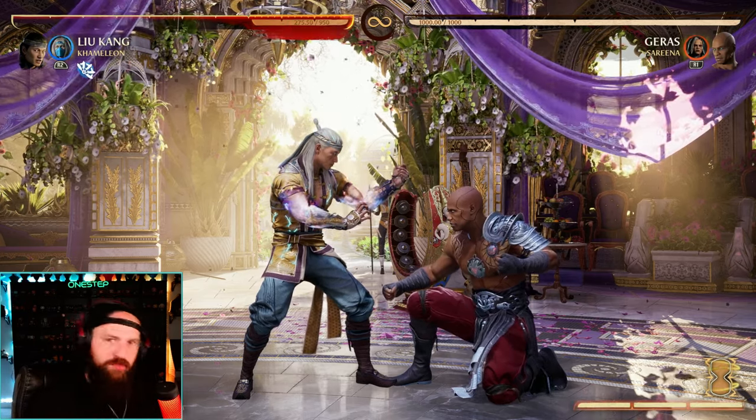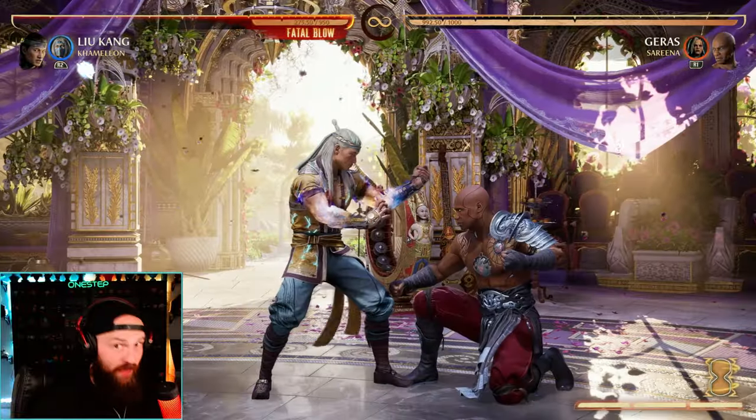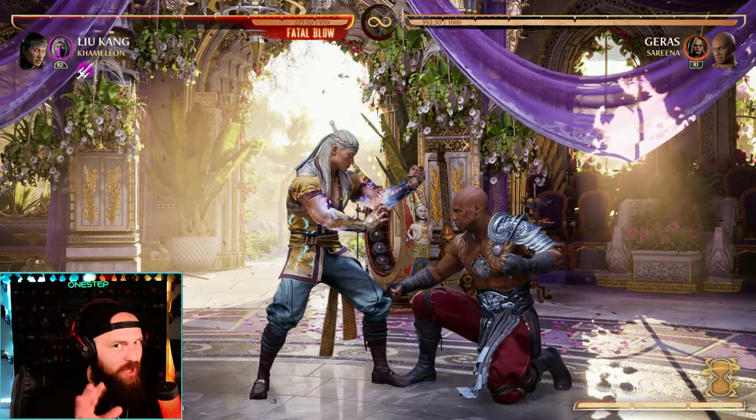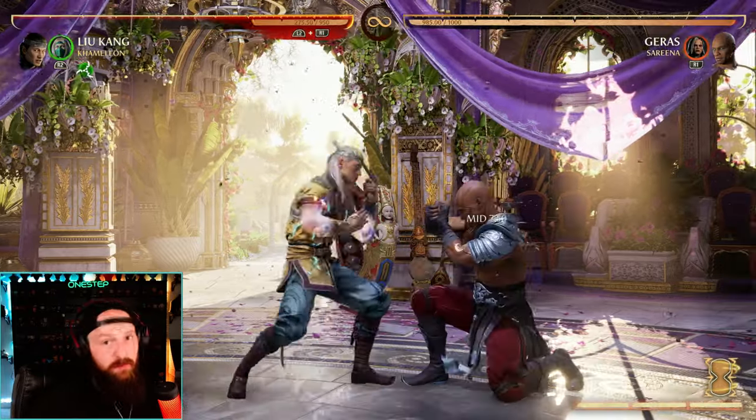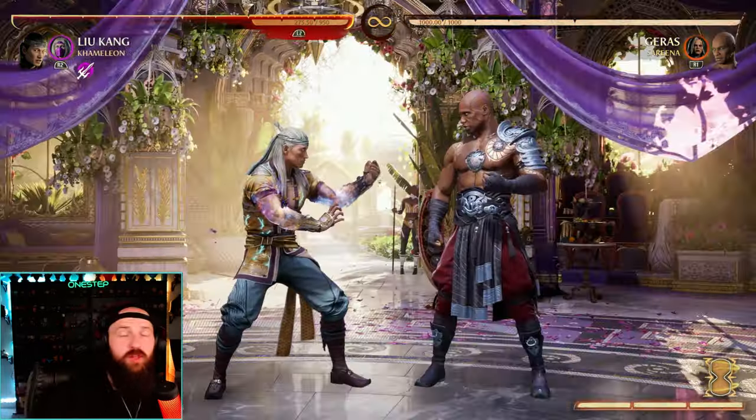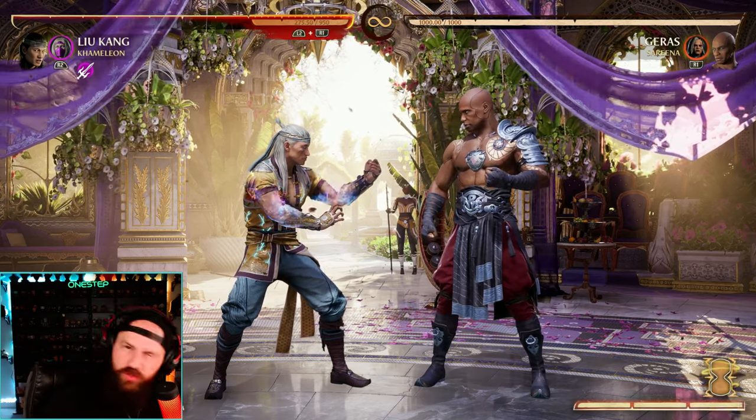So where do mids come into all of this? When you're crouch blocking, you will block the mid — that is the biggest reason right there. It sounds simple, but that's it: you can duck the high, you cannot duck the mid. Mids will hit you whether you're standing or crouching.